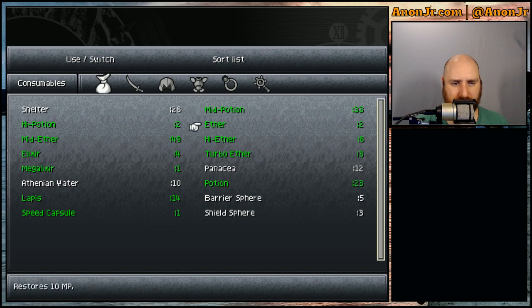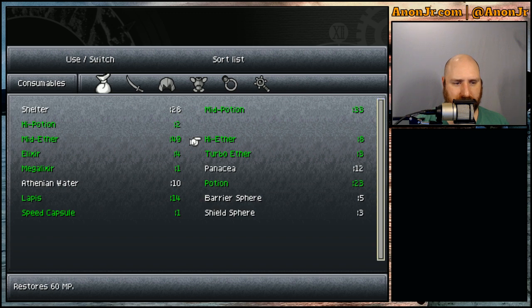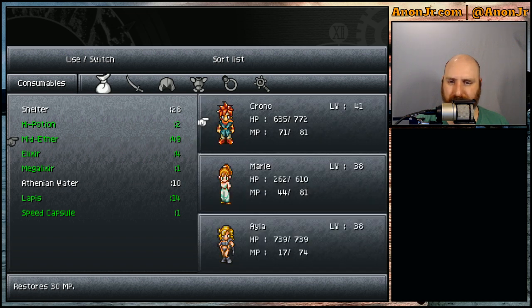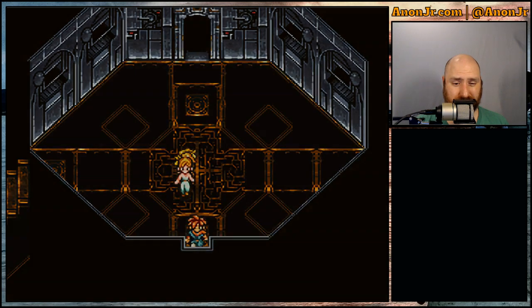Still got two of the cheap ethers. Let me go ahead and burn through those because they're not going to do me any good in combat anyway. The high ether is nice, but I want to save those. And the turbo ethers — save those for actual combat. Let's go to the mid ether. That's 30, so 4, 5, 6, 7 — that'll get close. I've only got 46 of them though.